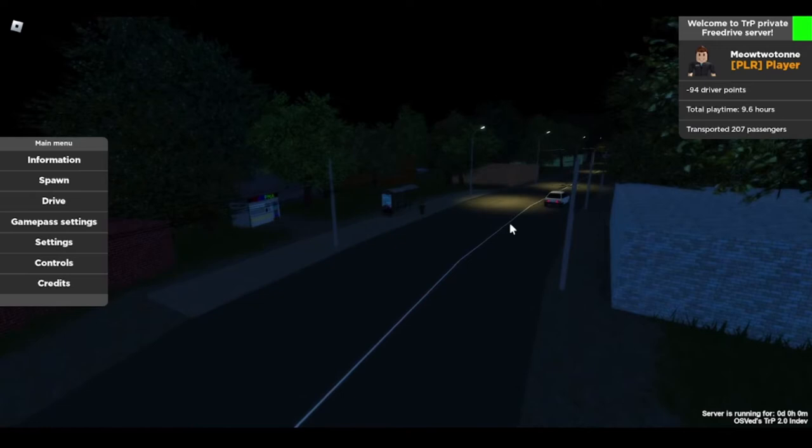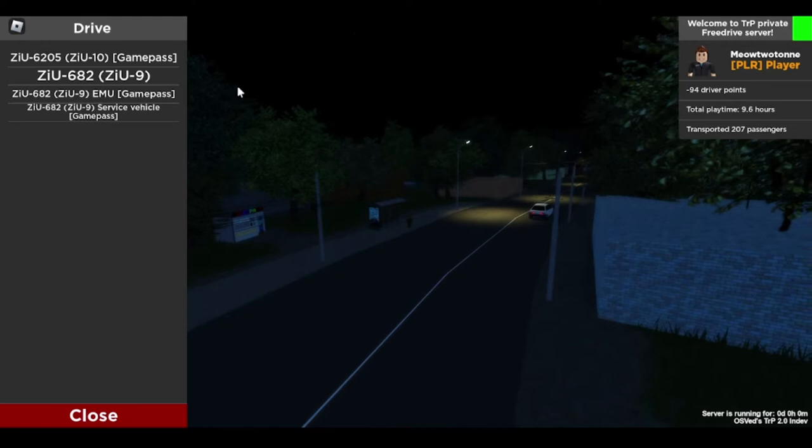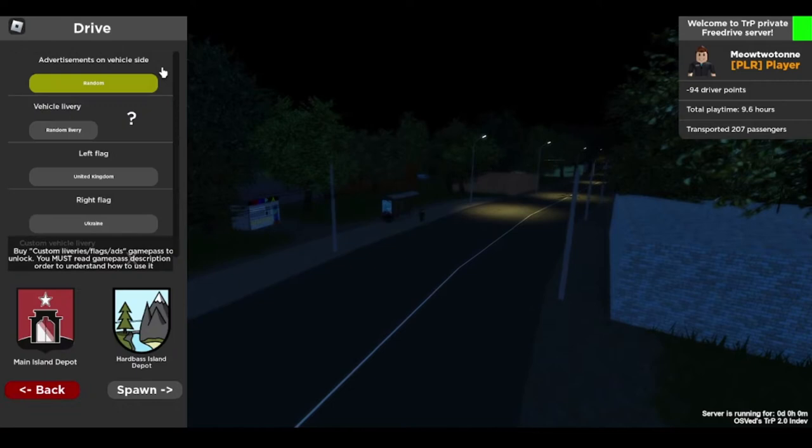Today I thought I'd do a tutorial on how to start the buses. So I'm just going to click drive straight away, no messing around, and I won't really go into too much detail because I don't want it to be too long like the last tutorial video. So this is the ZIU682 — let's do all those settings, whatever you want — we'll do hard base island depot.